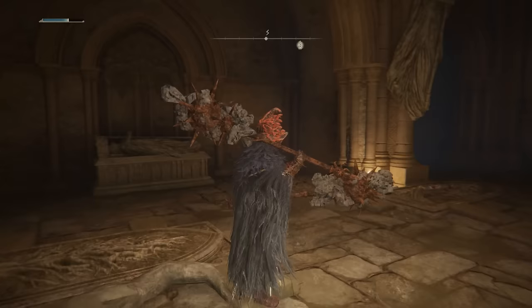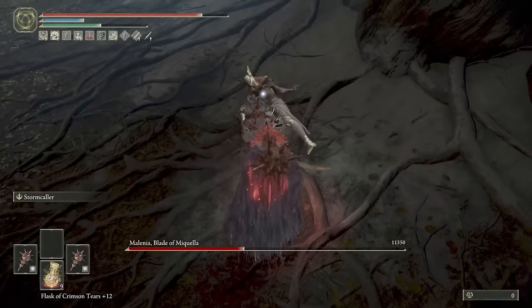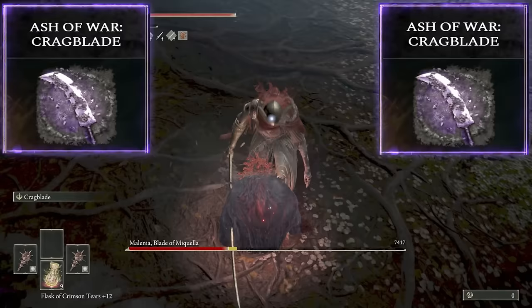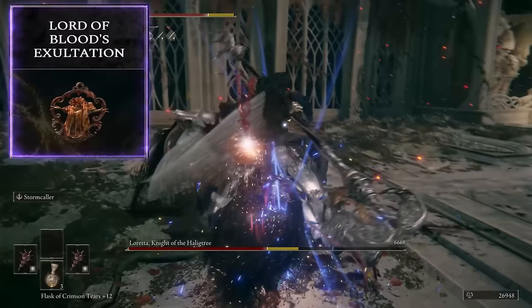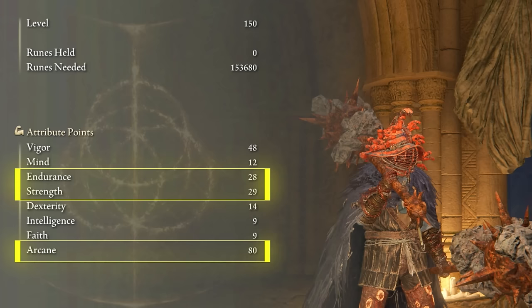The Granddaddy Molly Whopper — dual occult greatstars, both with the cragblade ash of war. This setup does one thing and one thing only: bombastic jump attacks. You could use a weapon art like stormcaller on your main hand, but double cragblade on both hammers just gives you the giant molly whops and can easily break enemy stance. You jump up and slam down two big bonks until they fall to their knees. Claw talisman to buff our jump attacks. Lord of blood exultation for the bleed. Great jar arsenal or Erdtree Favor to help with heavy weight load. Our priority is arcane — we want 80 arcane for maximum attack power from the occult affinity.